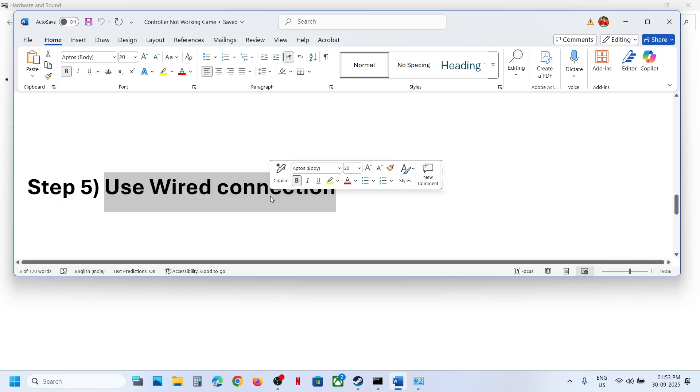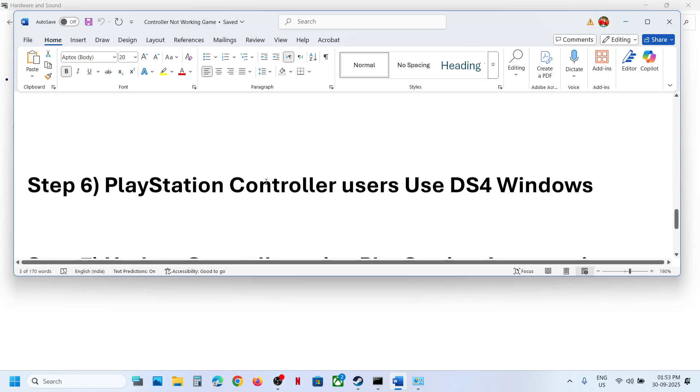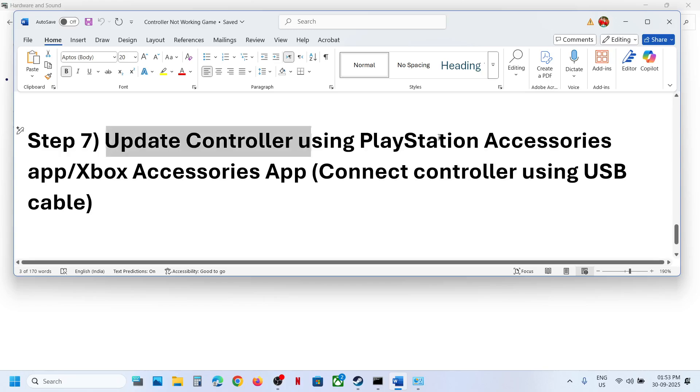Launch the game and check. If still not working, the next step is to use a wired connection — connect your controller using a USB cable to the computer and launch the game. For PlayStation controller users, you can also use DS4Windows.